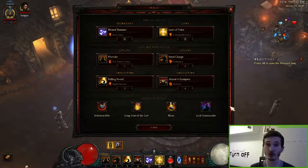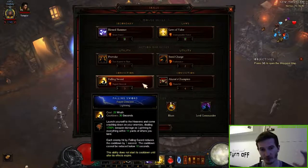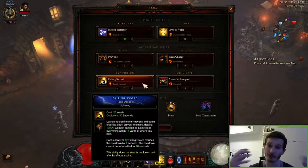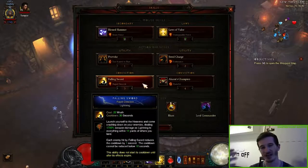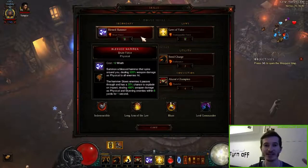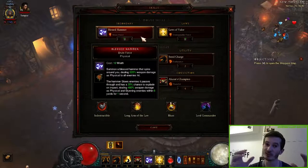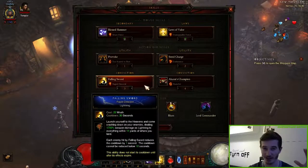We have two very important skills. The first one is obviously Falling Sword, because we have to cast it three times within 15 seconds and that three times — we use that with the rune Rapid Descent. You can use any rune, it's not really important. And the second one is Blast Hammer with Brute Force. With Blast Hammer we just clear all the minions in the rift, using it in between when we can't do Falling Sword.